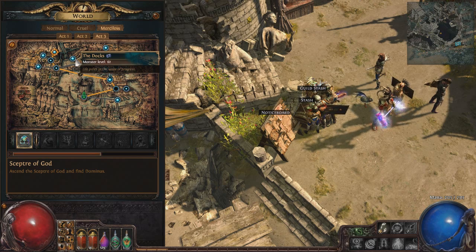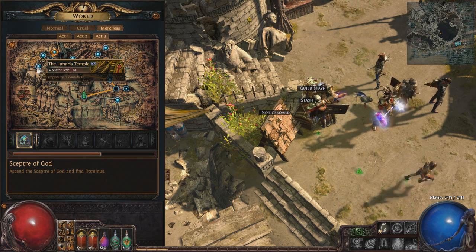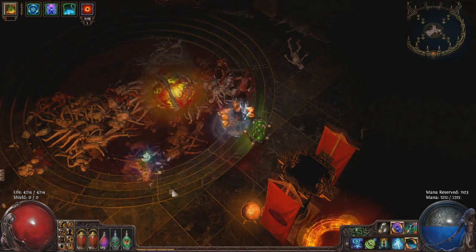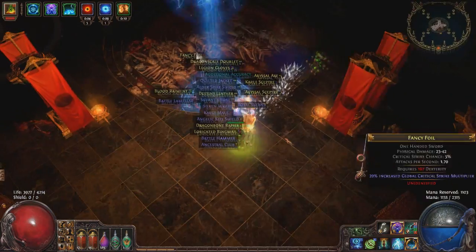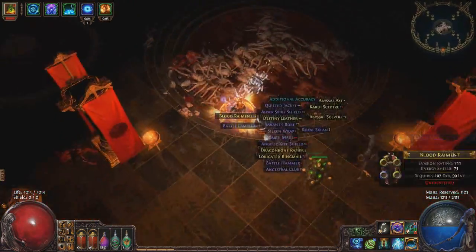You want capped resistances, you want your life and energy shield high enough, and you want to be at a reasonable level — at least level 65, probably closer to level 69 in most cases before people start seriously doing Linares Temple. Linares Temple is a great place to get extra XP and a ton of loot. Piety drops a ton of rares now, and she also has a 50% chance to drop a 66 map. You join a Linares farming group or run it solo, getting a lot of XP and loot and getting yourself geared up for maps.